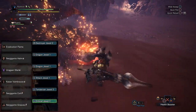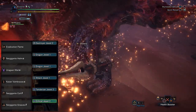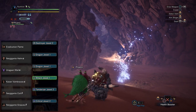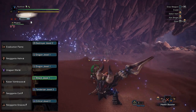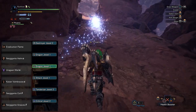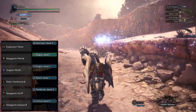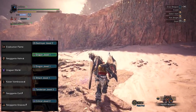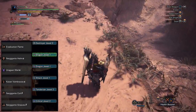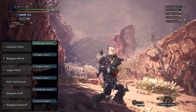On the decoration side: a Critical Jewel on Nergigante's Greaves — optional, but since we're critting often, I added Critical Boost. A Tenderizer Jewel on Nergigante's Coil to max out Weakness Exploit. An Attack Jewel on Kaiser Vam Braces Alpha to max out Attack Boost. On the Uragan Male Alpha, a Dragon Jewel — optional, just to cap Dragon Damage. Another Dragon Jewel on Nergigante Helm Alpha to further maximize Dragon Damage, though we're slightly above the cap. Those two Dragon gems can be replaced with Speed Sharpening or Vitality Jewels based on preference. In the Eradication Flame, a Destroyer Jewel 2 to max out Part Breaker.